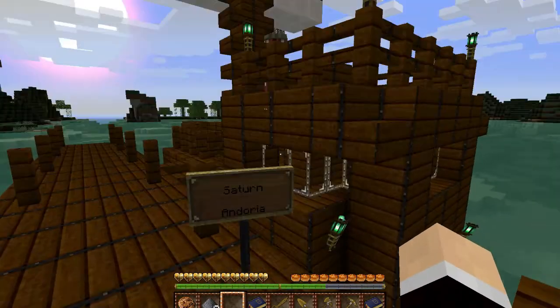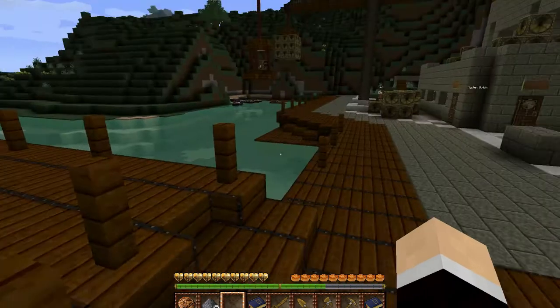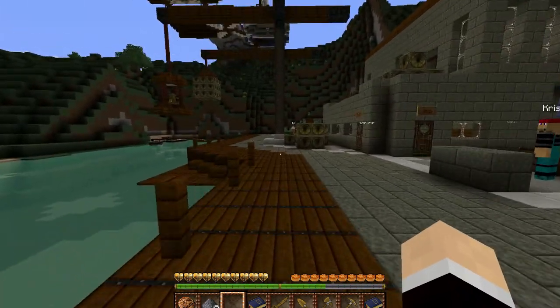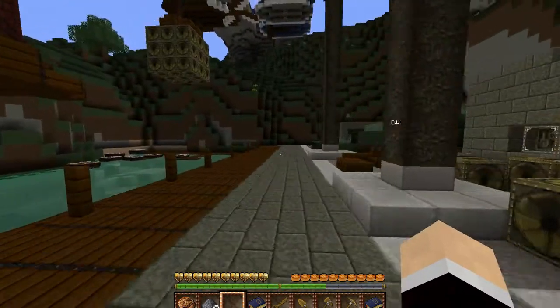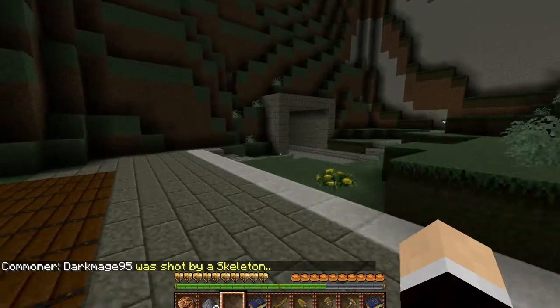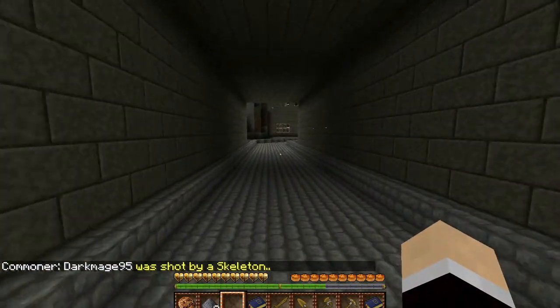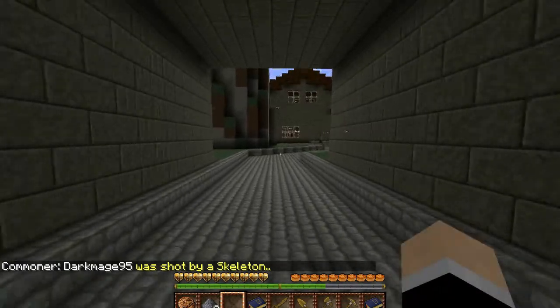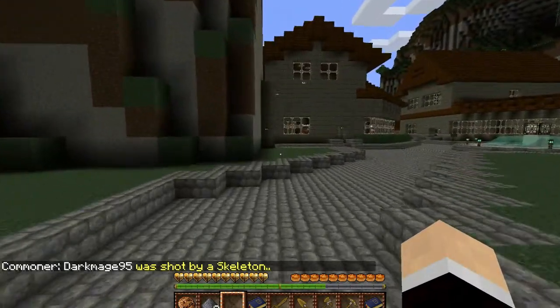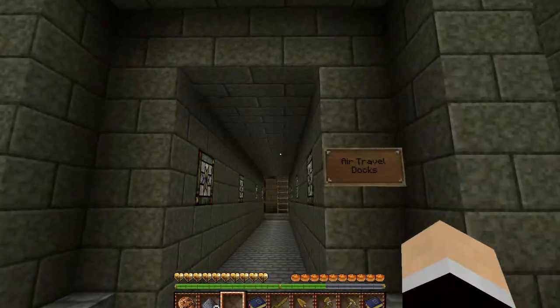This is a Saturn ship. It will bring you to Andoria, which will allow you to buy your first plot in the survival world. I'll go ahead and show you how to buy a plot - I won't go into much detail, but I will show you it after I show you the creative world area. Oh, he was shot by a skeleton. Sorry, dark mage.